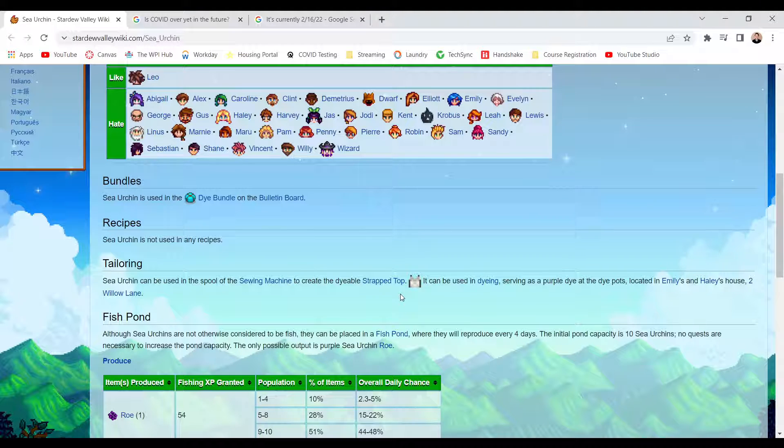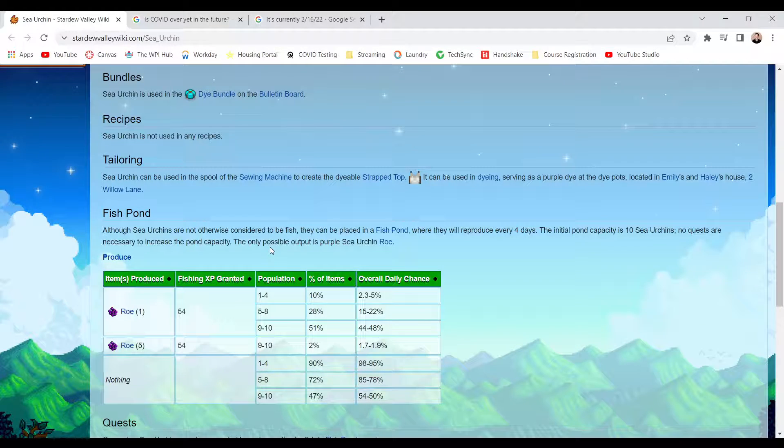Sea urchin is used in a dye bundle on the bulletin board. Sea urchin is not used in any recipes. Sea urchin can be used in the spool of the sewing machine to create a dye-illustrated strapped top. It can be used in dyeing, served as a purple dye in the dye pods located in Emily and Haley's house on 2 Willow Lane.